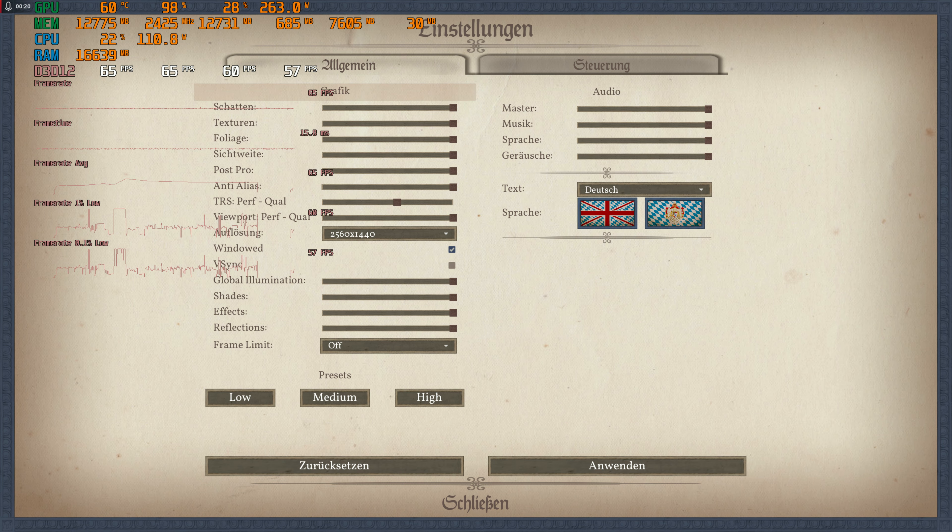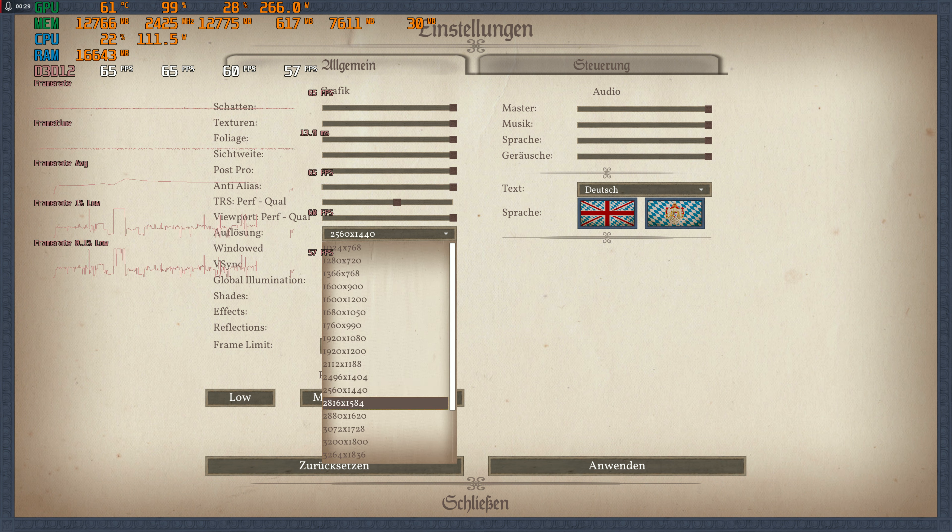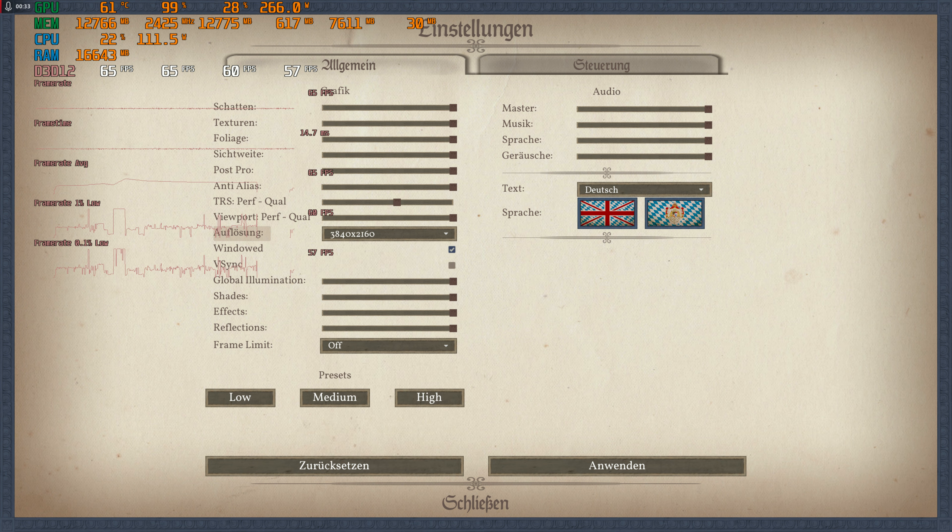Shot-in texture and foliage — I don't know about this. This is supposed to be Unreal Engine 5. We're running this on the 7800 XT. Presets — let's go ahead and crank those all the way back up. This is ultra.